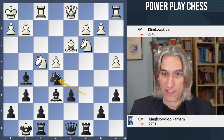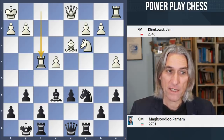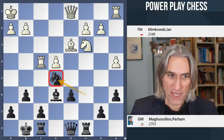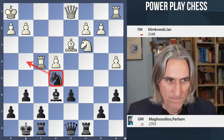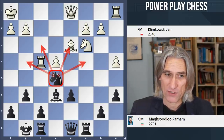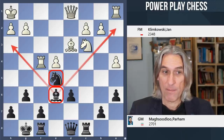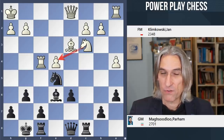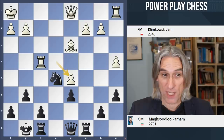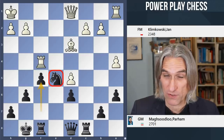What Mahsoudlu does first is exchange off that knight — it did have some activity on f4, so why not simplify the position? And then he puts his knight on e5, reaching over into White's position. It's a beautiful piece and that knight cannot be touched. Both of Black's minor pieces are beautifully placed — far better than White's. White's knight isn't doing much over there and doesn't want to go into d5, because Black would just exchange and get that wonderful kingside pawn majority — a huge positional advantage for Black.